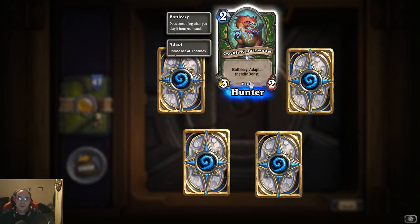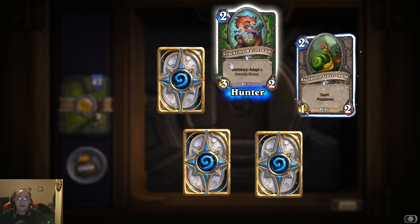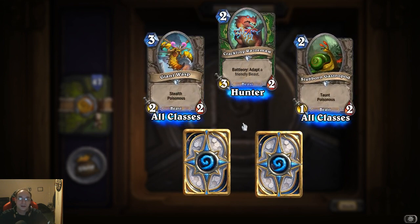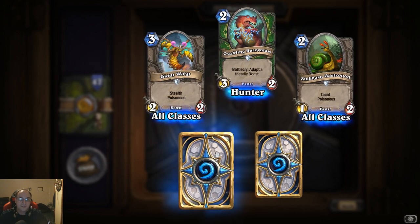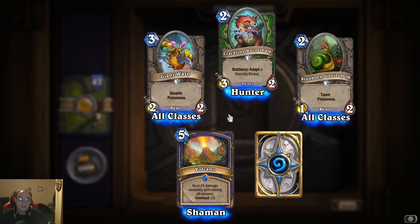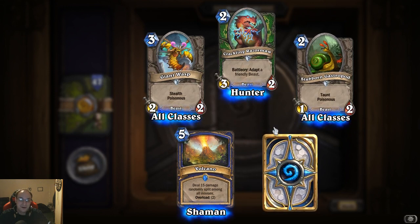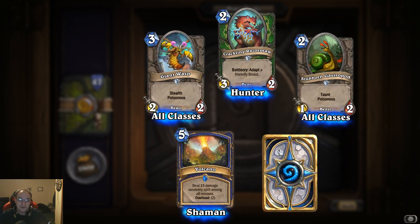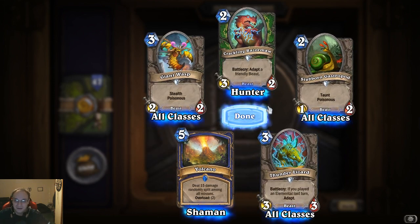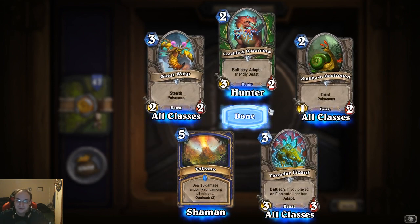Crackling Razormaw: battle cry, adapt a friendly beast — ooh, that's really good, I'm gonna like this one for Hunter. Giant Wasp: stealth and poisonous — that's really good for removal. Volcano: deal 15 damage randomly split among all minions, overload only two — that is so good. Thunder Lizard: battle cry, if you played an elemental last turn, adapt.